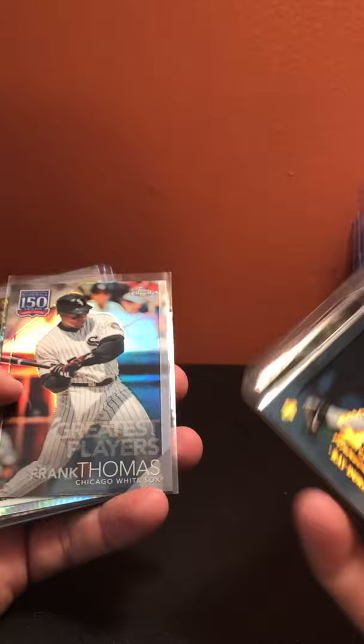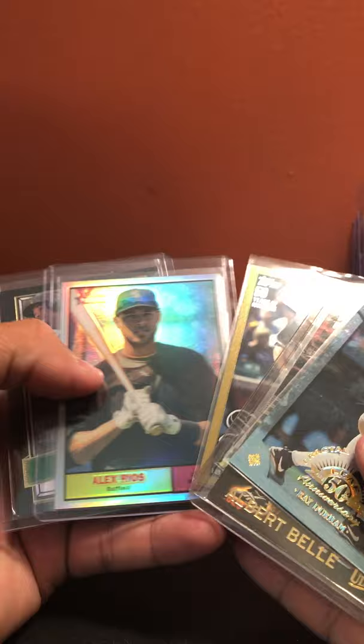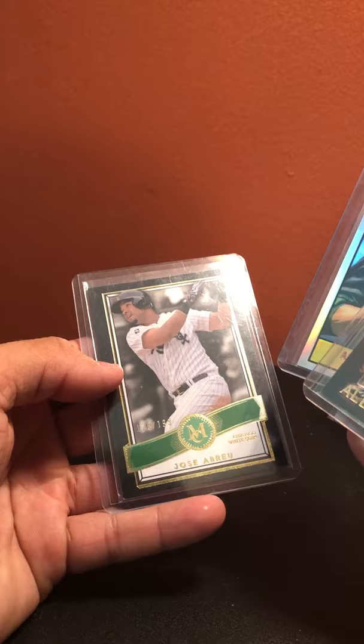Chicago White Sox — not much here: Ray Durham out of 3999, Albert Belle Power Plus, Frank Thomas refractor Topps Chrome, Yonder Alonso prism, Jose Abreu sepia, Paul Konerko gold out of 2010, Alex Rios refractor out of 561, and Jose Abreu out of 199.